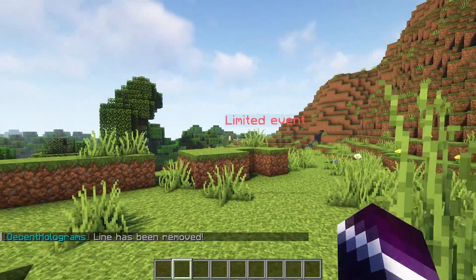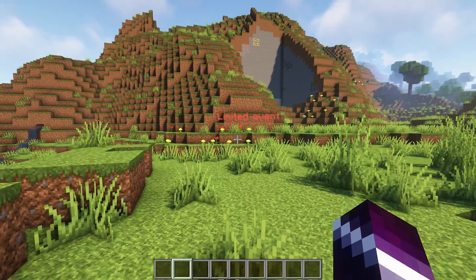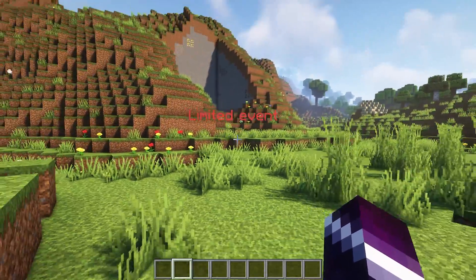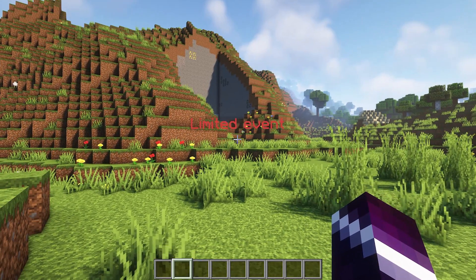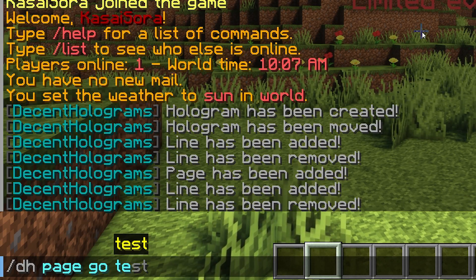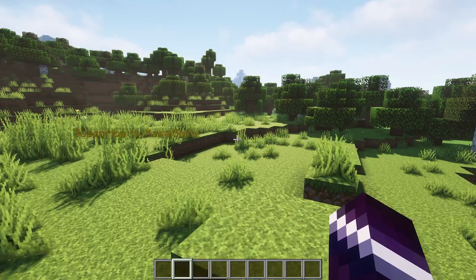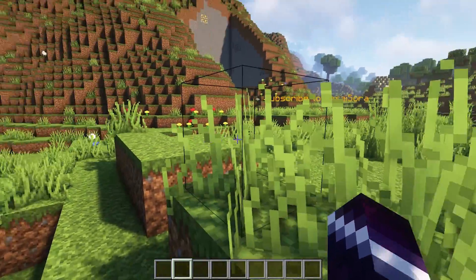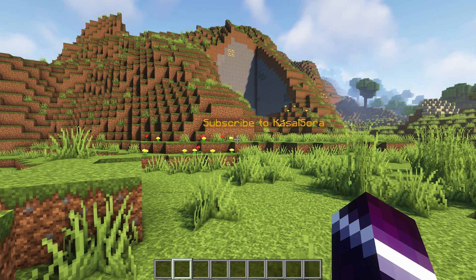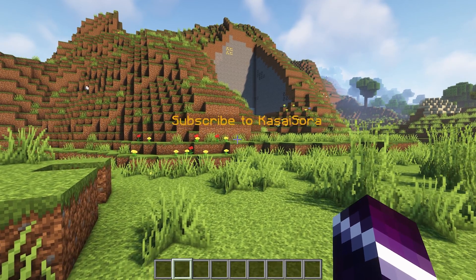This can be very useful. For example, a limited event — if you have an event on your server that uses the hologram and the event's only for a week, you can have it display event information for the weekend. And after that, you can just do slash dh page go, test, one, and it will be back to the default text again. You know how to create a hologram, remove a line, add a line, add a page, and switch between pages.